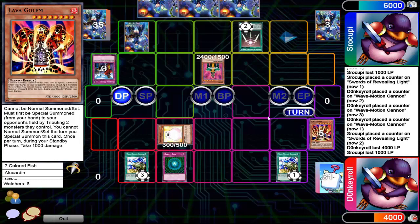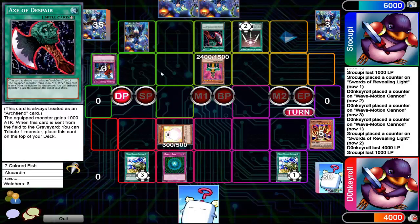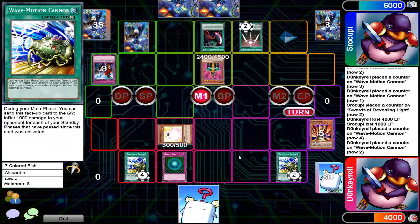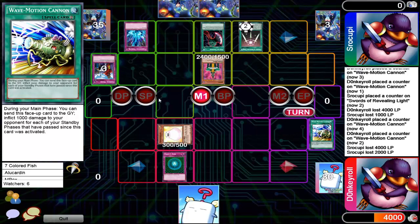He's gonna tribute for Jinzo. I don't believe he lost a thousand because of Lava Golem. He's tributing during the draw phase for the win — you just tribute something during the draw phase. This might negate the Gravity Bind, but you still can't get past the marshmallow. Acts of Despair is nice and all but now you just lose — well, good game.